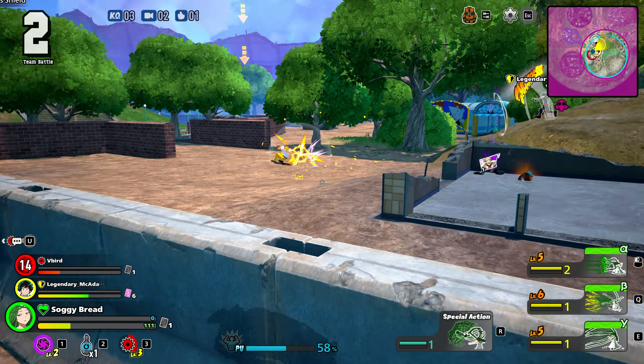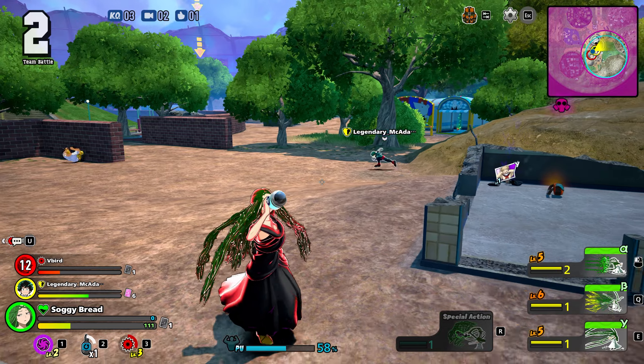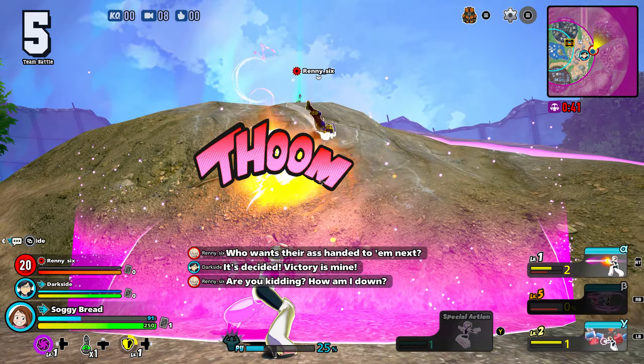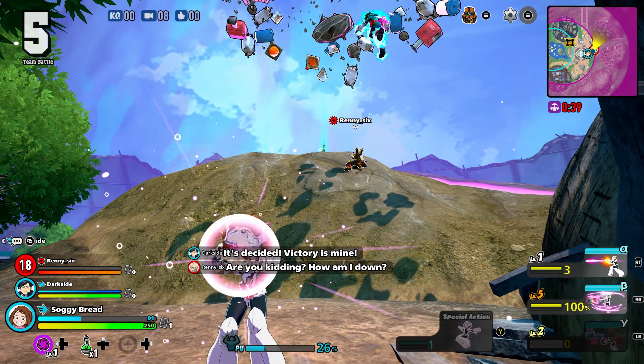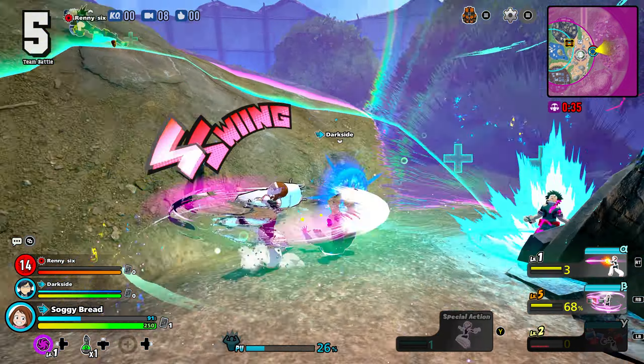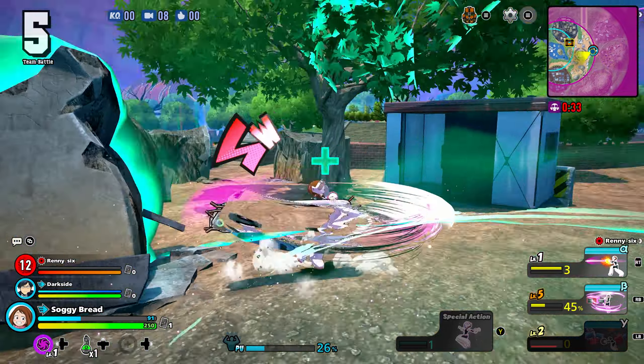You also get access to a special teammate ability on some characters. Ochako can make teammates float for bigger jumps, or Momo can drop some items, usually health or shield potions. They're just fun little additions that you can use to be a little bit more tactical with your team, but it's really not that serious.